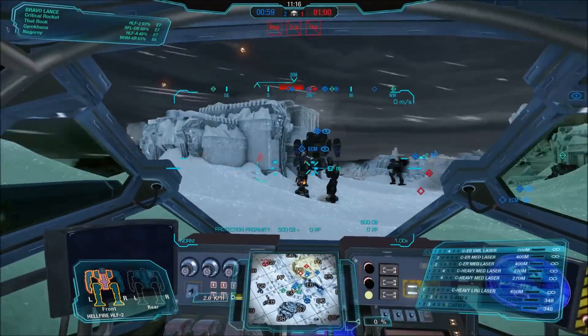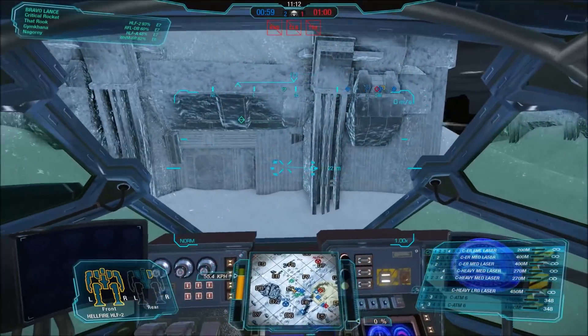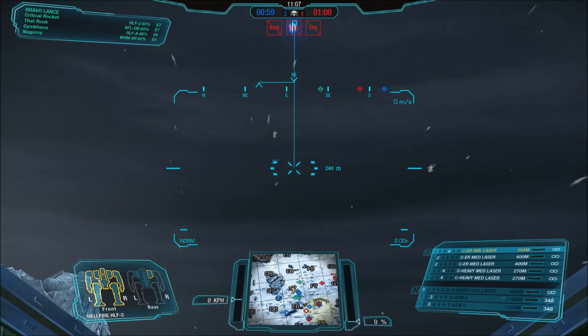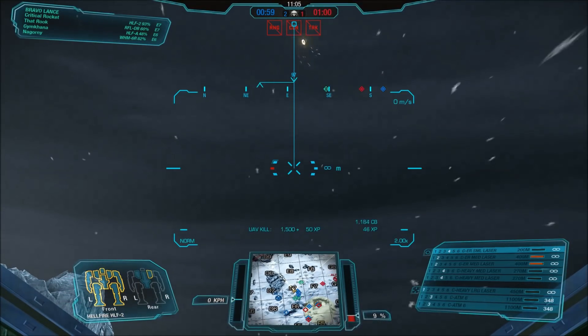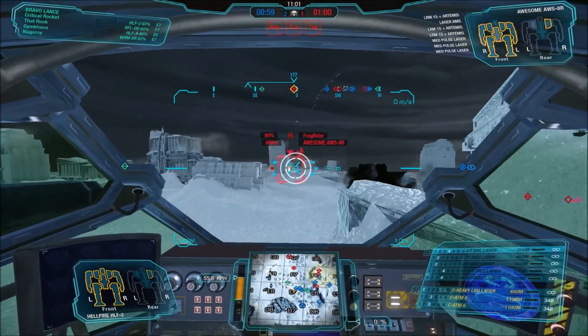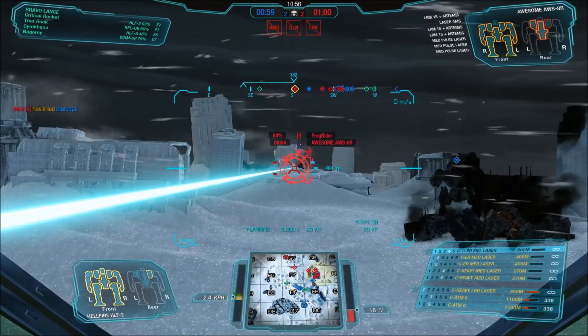In Inner Sphere comparisons, they just don't have anything as good as this, I don't think. It'd be hard-pushed to come up with the same kind of range advantage and damage advantage. The only thing the Inner Sphere has really is heat — they're not as bad for heat management, which is kind of funny because the Clans are supposed to be better at heat management.